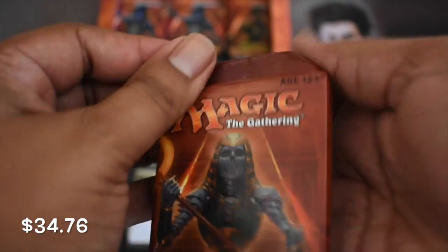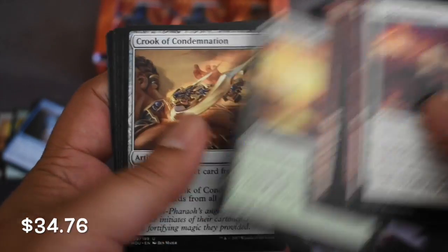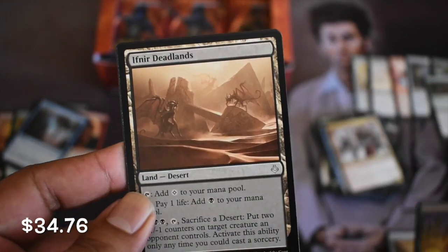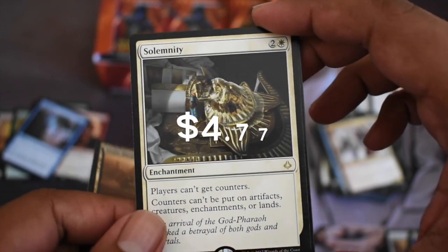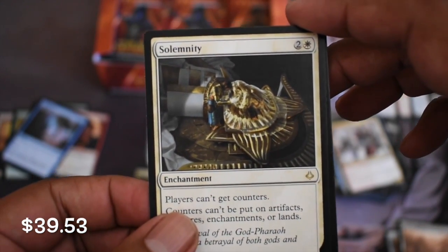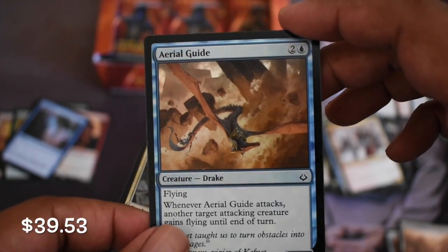Only one more possible Mythic - let's see how it goes. Only one foil so far. Condemnation, another Eternal just like the last pack, a Deadlands. We have a foil - and there you go. This is one of the other rares worth something - can't even begin to pronounce that name. Solemnity. And a foil common, aerial guide.